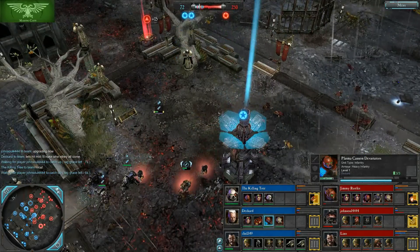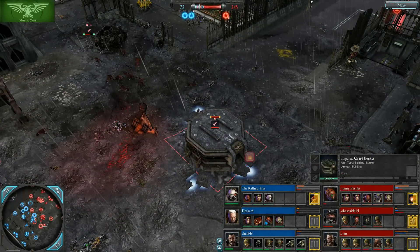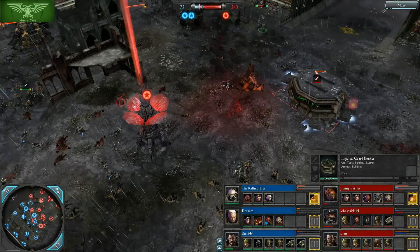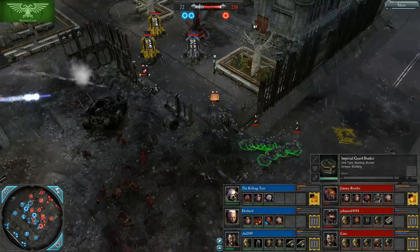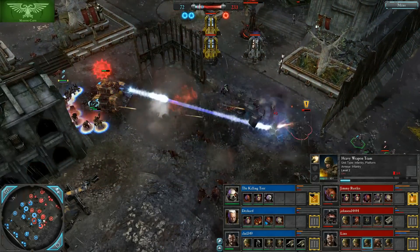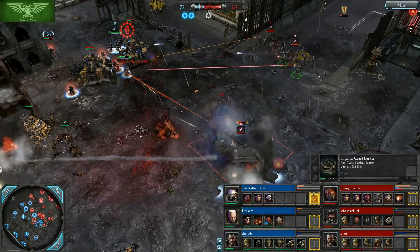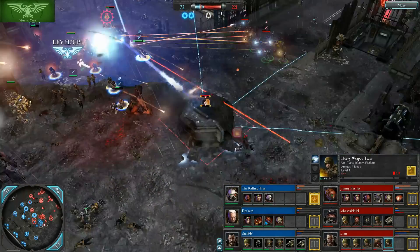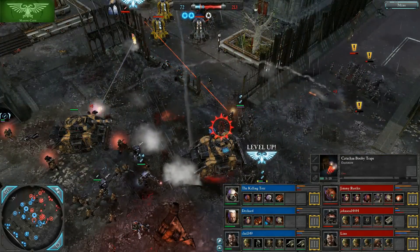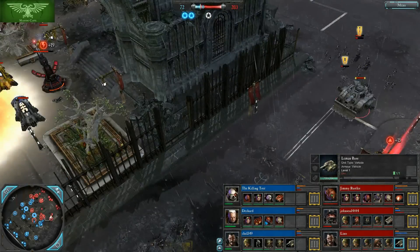Very nice to have a Plasma Cannon Devastator as an anti-bunker tool. We've got another bunker over here belonging to the red team. A Lehman Russ is going in and that heavy weapon team is going to be in a lot of trouble — it needs to retreat. One of the Lehman Russes has been Judged, and if the Inquisitor is still around, this bunker is in a huge amount of trouble. The Laz Cannon inside reinforced and managed to get out alive, but then so did one of the Lehman Russes, because we had the Laz Cannon from Jonsoul setting up right here.